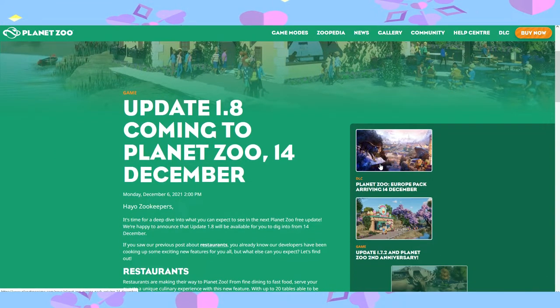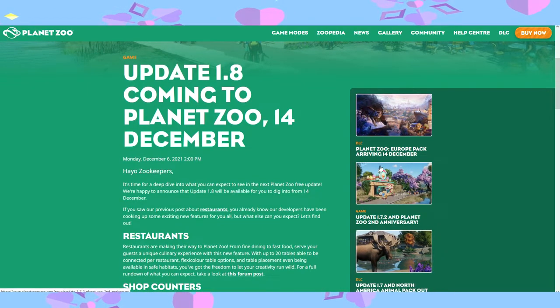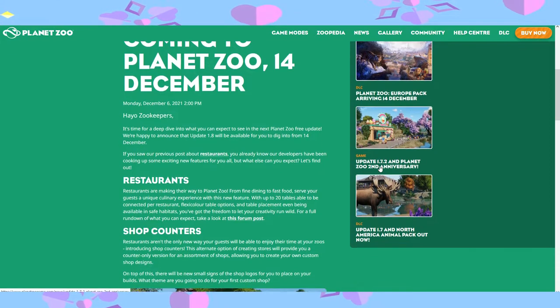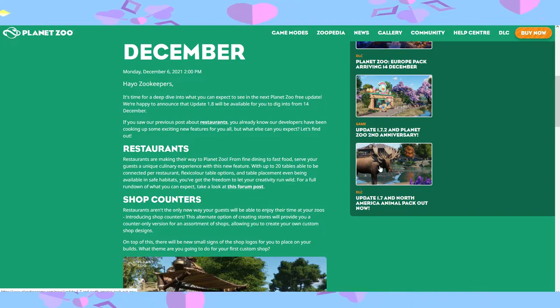Some of these are self-explanatory, such as animal memorials. There will be a plaque that you can add to a building and adjust the name and add a special memorial message. It gives us a higher emotional connection to the game and our animals — so if you particularly liked an animal and it passed away, you can now remember that forever with your guests.